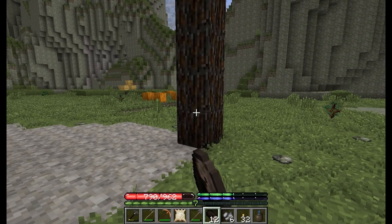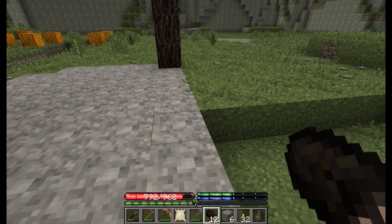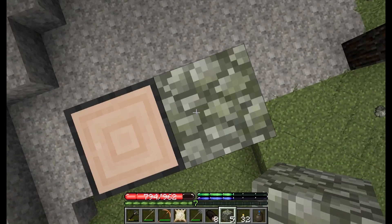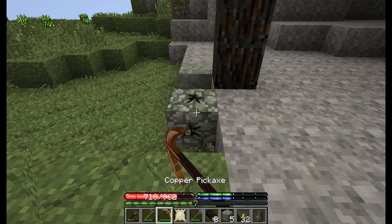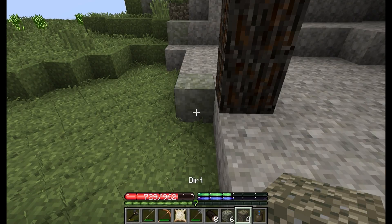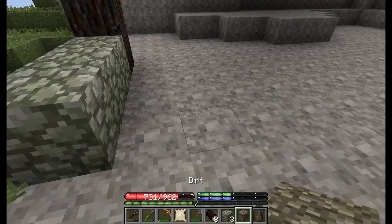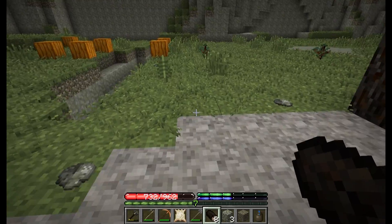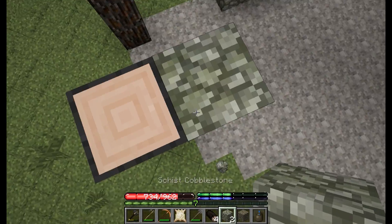Yeah, that'll be good. So I want it to come out over to here, I think. That actually worked out exactly how it should have, but not how I thought it would. Also, a quick reminder — any gravity block will destroy ores. I forgot dirt did too. Rest in peace, like four ore pieces. That sucked.